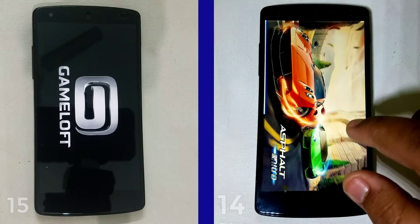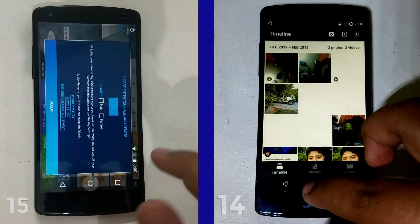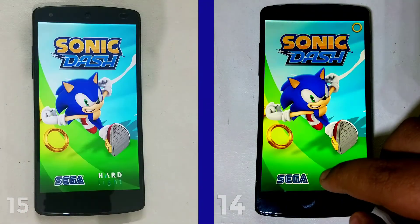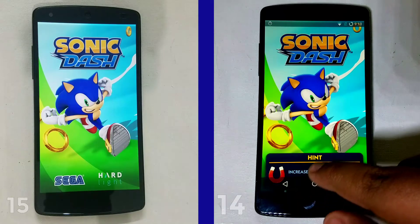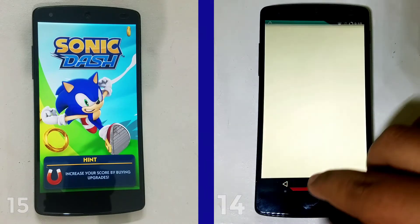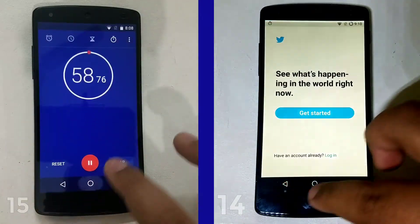They are pretty much neck-and-neck at this point, with the 14 just a little bit ahead — likely because it has matured more and is a little older. The 14 is just a step ahead of the 15; it loads Sonic Dash before the 15 gets a chance to do so, and pulls further ahead, finishing the first lap in just 53 seconds. The 15 isn't that far behind either, finishing just 5 seconds later.